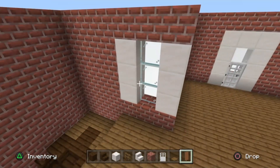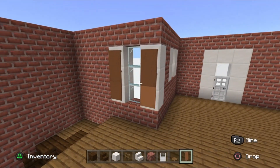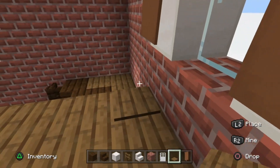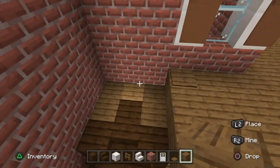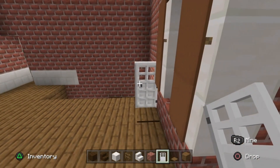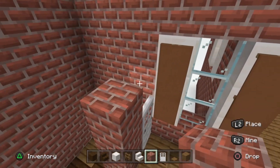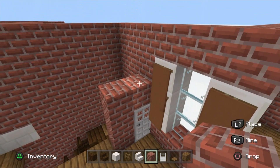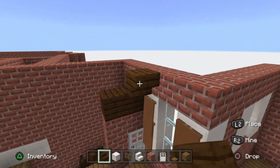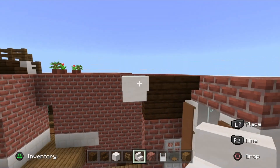Place two brown banners on the inside of the corner window along the quartz blocks. In front of the left one, place a spruce pressure plate on the floor. Place spruce wood planks along there, then an iron door. Add brick block two to the left and fold it over the door. Above the door place two planks, then two upside-down dark oak stairs above the brown banners, and one smooth quartz block to the left of that.